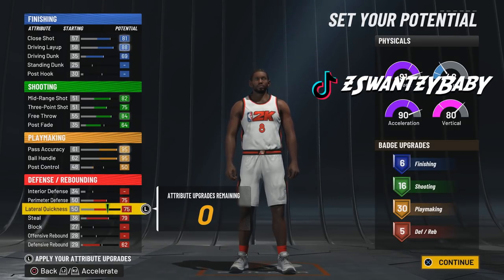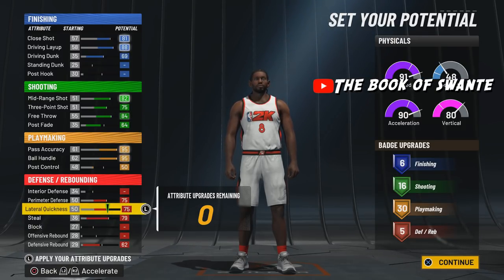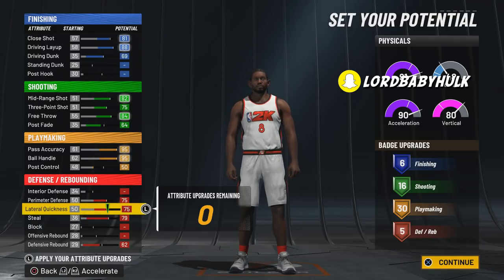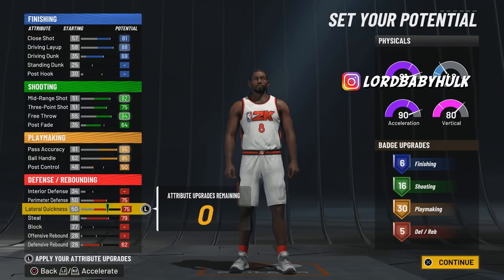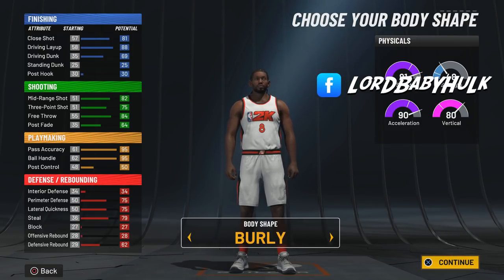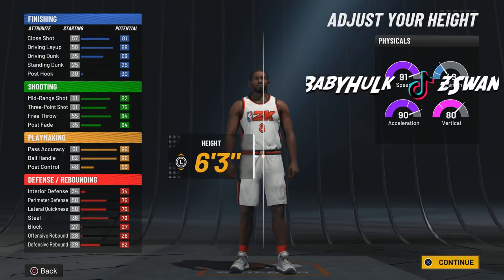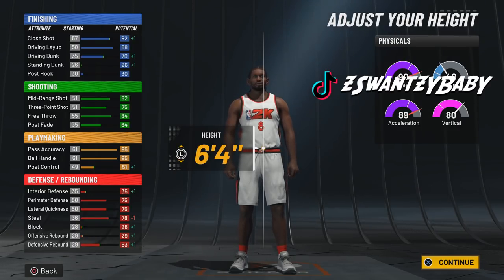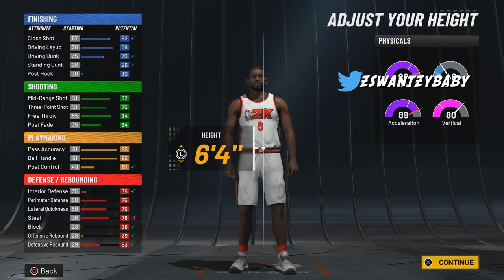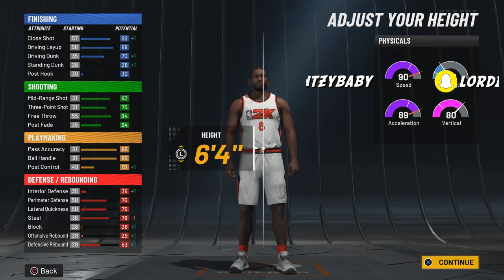This is a 3v3 build — 3v3, pro-am, rec. For 2v2 you could switch it out and maybe go less playmaking, but steals are OP this year so you might need needle threader and other playmaking badges. There are a bunch of dribbling badges and ankle breakers — more playmaking badges you'd want that you wouldn't get without 30 playmaking. That's why 30 playmaking is so valuable, especially on a pure playmaker. You get needle threader so people can't pluck the ball when you're passing. We'll make him burly — drop 'burly gang' in the comments — and we're making him 6-4, because that's the highest you can go and still access all dribble moves throughout the year.